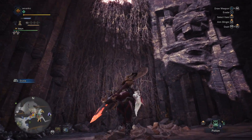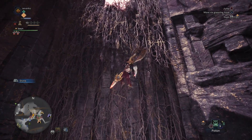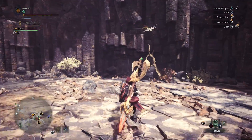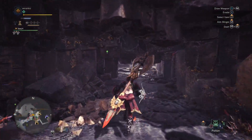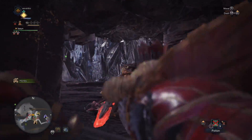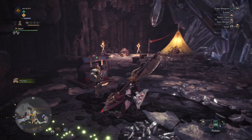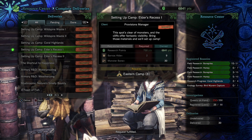Don't go to the right there — you want to go to the left. This area is kind of confusing because all the locations kind of look similar. But here there's a little hole in the wall next to the honey. Go ahead and come in here and the handler will trigger yet another delivery quest to open up one of my favorite camps — this is the eastern camp. This one only takes two Barnos Hide+ and one Monster Bone+. Again, you have to be in high rank to even access this map, so go ahead and kill those small monsters and make this camp.